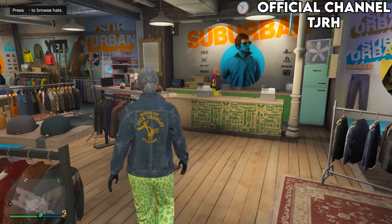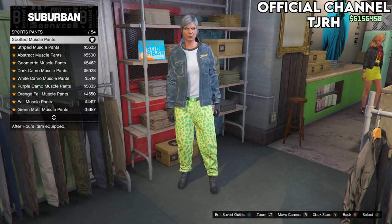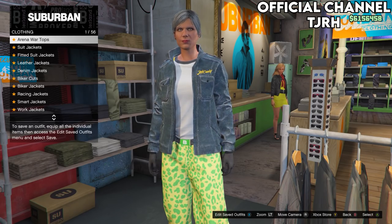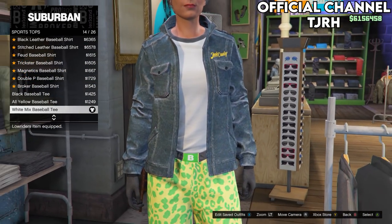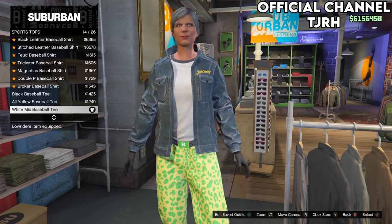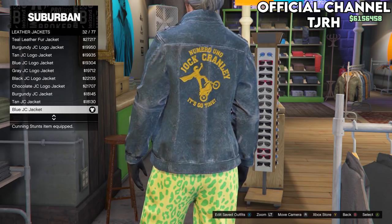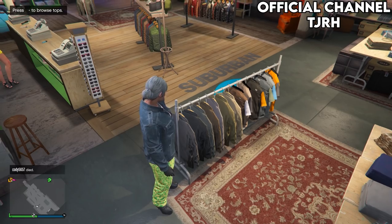Once you've equipped the shoes, go to the pants section. On this menu go down to sports pants and equip the first ones, which should be the spotted muscle pants. Once you've done so, go to the top section just behind you and go on to sports tops. Equip the white mixed baseball tee, which should be number 14. Then go up to leather jackets and equip number 32, which should be the blue JC jacket. Once done, go to the front desk and save this outfit.